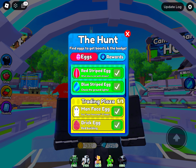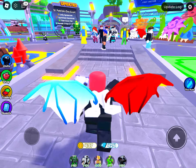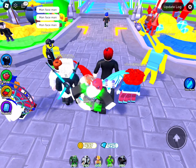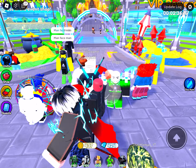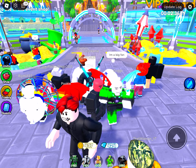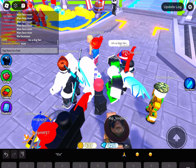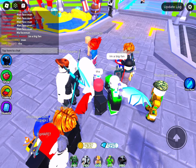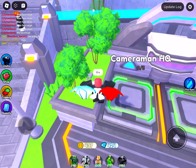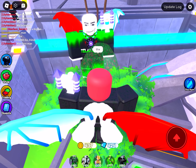First we're gonna start off with the spawn egg, which is literally just right in the middle of spawn - I've already gotten that one. Next we have the grass egg, which I actually had trouble finding at first, but all you gotta do is go to the cameraman HQ, on top of this bush, and it should be right here. Just click on it and it'll be right there.